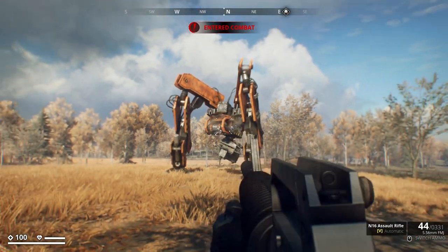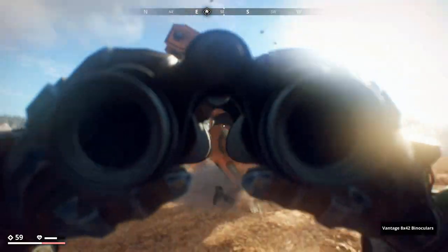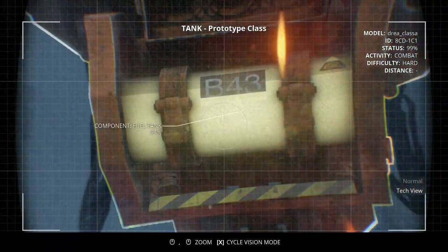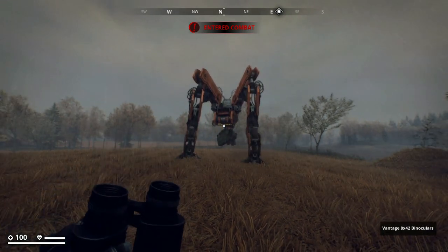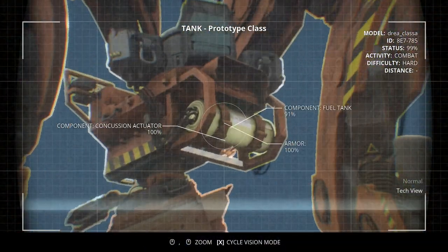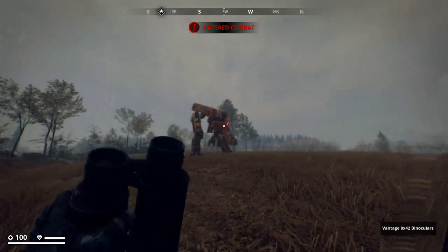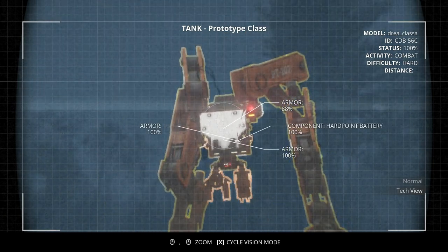5.56, man. I love this round in games — 5.56 weapons are usually controllable and reliable, a great choice against soft targets. But sadly here in Generation Zero, its lack of armor-piercing potential is understandable, and its lack of component damage is less so. If you are going to use a 5.56 weapon, the KVM-89 is your best bet. Still, its 9% component damage pales in comparison to 7.62, and even less so compared to hunting rifle and BMG rounds.